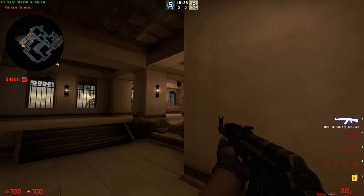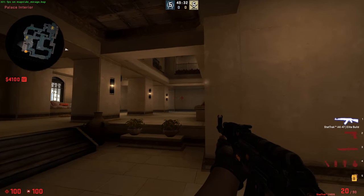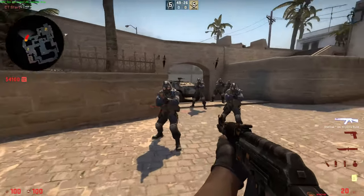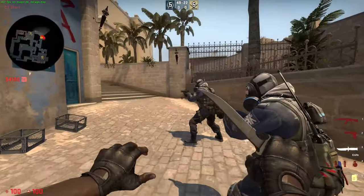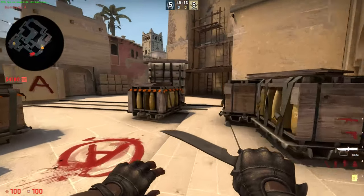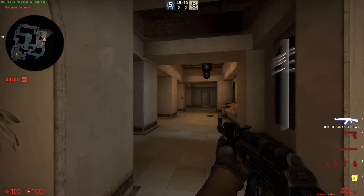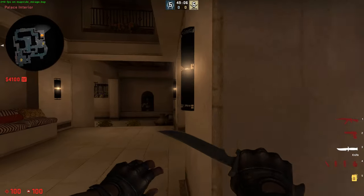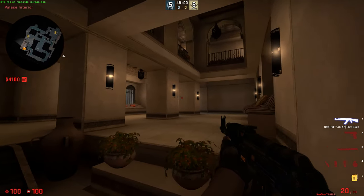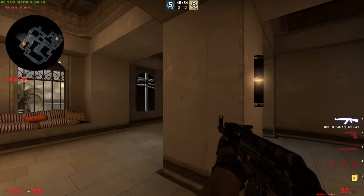You also have to make sure there's no enemy CT inside the palace area already. I'll show the positions — if you have a good spawn, the CT can run all the way and jump up here and hold these angles, beating you into the palace. So you want to make sure they can't surprise you that way by holding these angles well and clearing this area of the map.